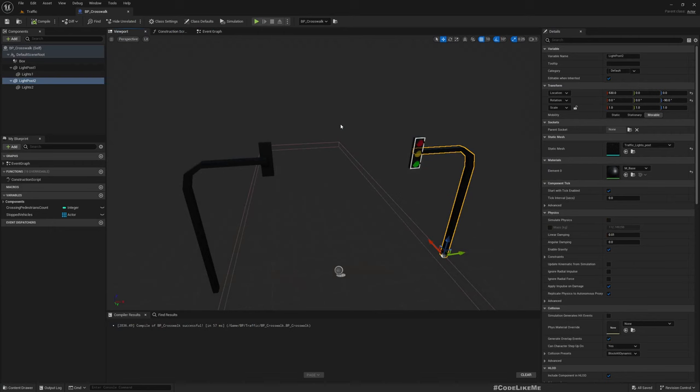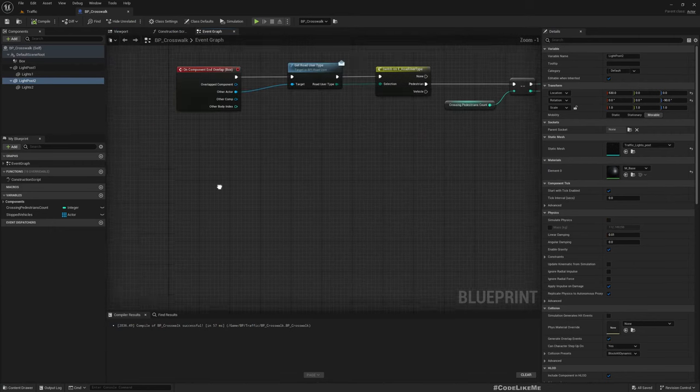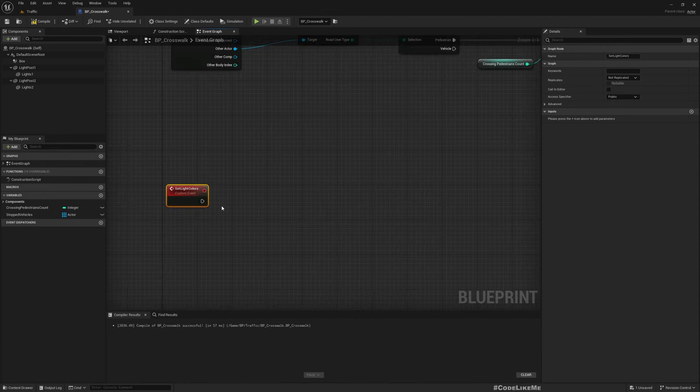Now I'll create a custom event to set light colors. There are only two states: stop and go. Go means green; not go means red. When we turn from green to red, there should be yellow in between. So if the 'go' input is true, I'll get the two light objects — and since green has a green emission, red has red emission, yellow has yellow emission — I'll set the scalar parameter value on materials.